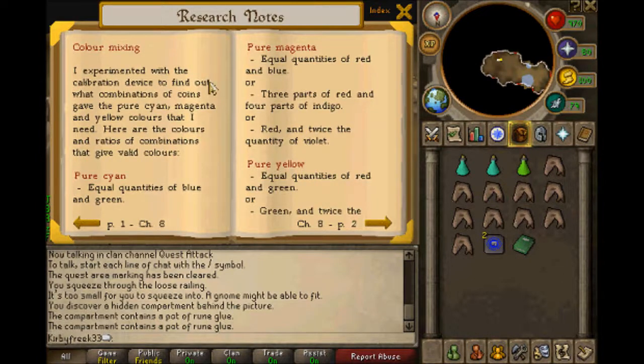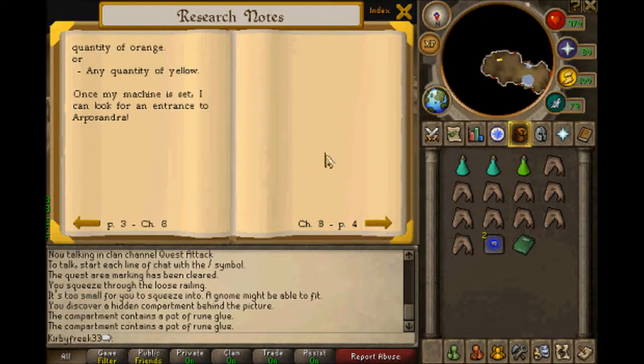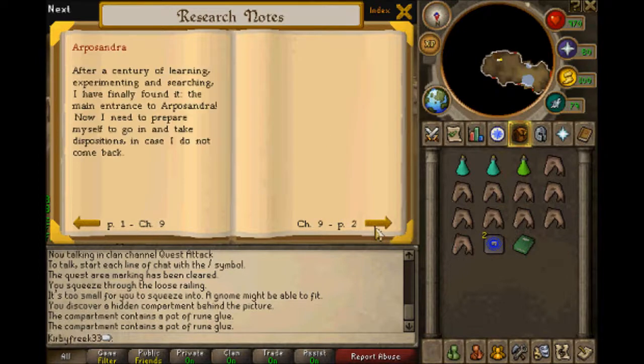Color mixing. I experimented with the calibration device to find out what combinations of coins give pure cyan, magenta, and yellow colors. Pure cyan: equal quantities of blue and green. Pure magenta: equal quantities of red and blue, or three parts of red and four parts of indigo, or red and twice the quantity of violet. Pure yellow: equal quantities of red and green. Green: twice the quantity of orange, or any quantity of yellow. Once my machine is set, I can look for an entrance to Arposandra. After a century of learning, experimenting and searching, I've finally found it — the main entrance to Arposandra! Now I need to prepare myself to go in and take dispositions, in case I do not come back.